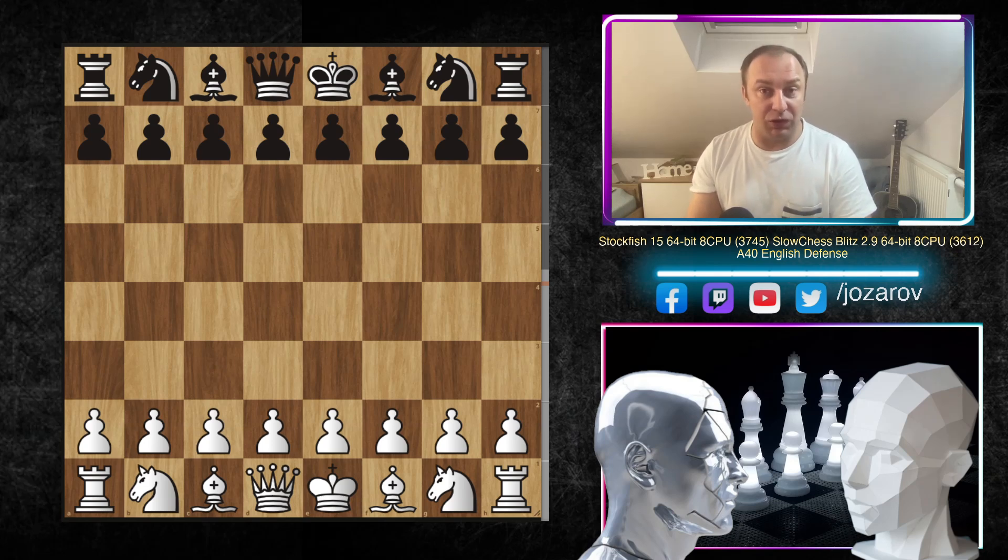The game was found on the beautiful chess website ccrl.chessdom.com. You can check out the website — it's a great resource where you can download all the PGNs played by top engines. You can download Stockfish games, or PGNs in particular openings like the King's Gambit, which can give you a decent preparation in that opening.